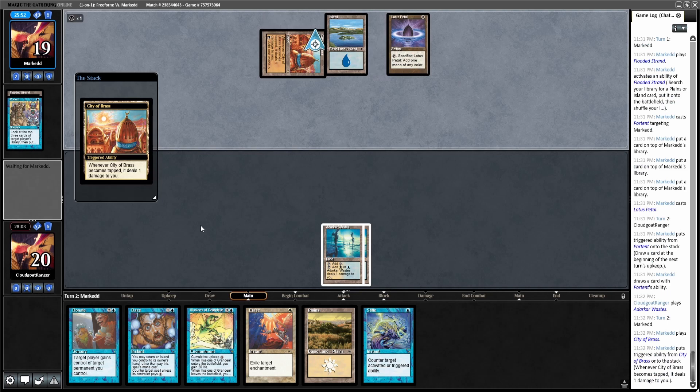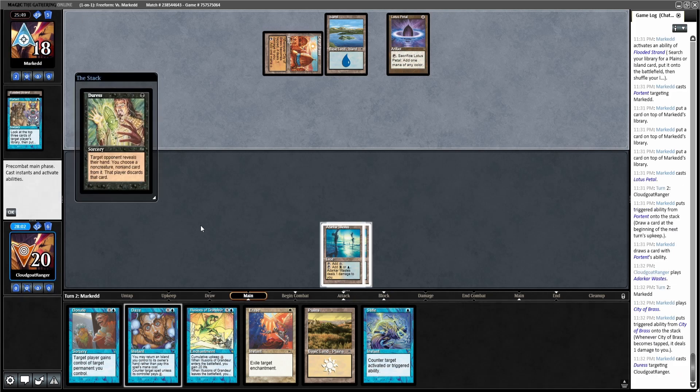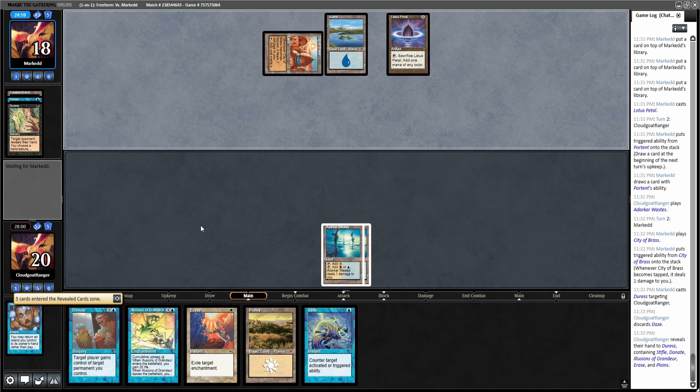He's got a City of Brass — this Duress is going to be rough for me. Yeah, can't do much about it. He could take any of these cards and be in decent shape. The other thing we didn't even consider is if there are Swords to Plowshares in his deck — he has a Dreadnought in play, he'd just plow his own Dreadnought and then go above 20, and then my whole work of Donating the Illusions is for nothing. He takes Daze — that's interesting. I don't know if that means a quick Dreadnought is coming out.